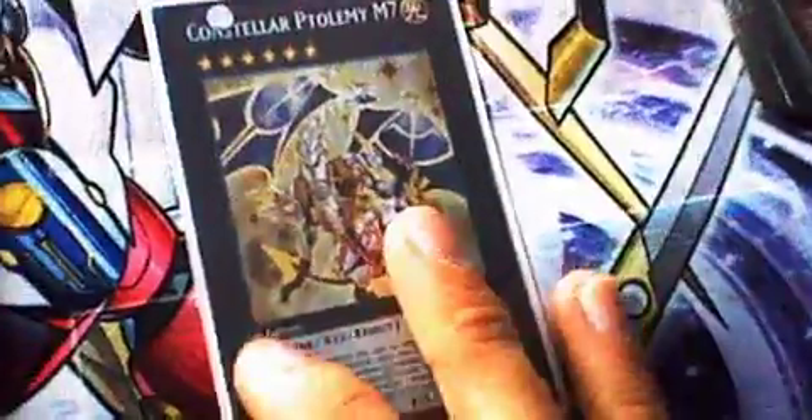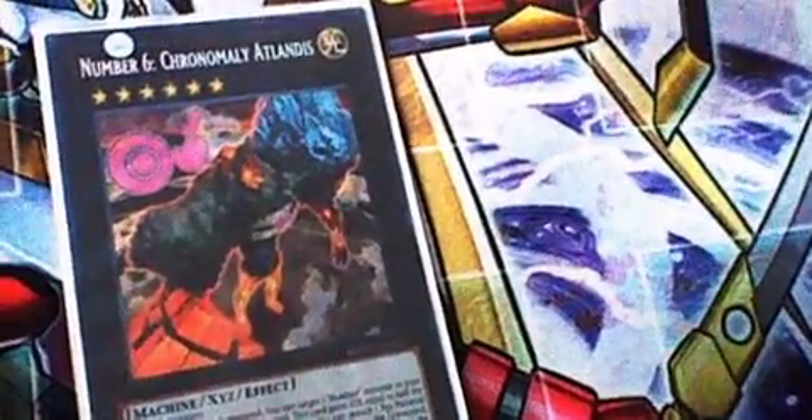1 Mecha Phantom Beast Dracossack is really good, but it's hard to build in this deck — M7 is expensive. Gaunt Launcher pops stuff. For the Numbers, I'm playing 3 Numbers. I'm playing Number 6: Chronomaly Atlandis. I don't have a Strike Bouncer, but this is a pretty good card. I think you can equip a Number, and when you detach it, you add a Xyz material — you send a Number to the graveyard and halve your opponent's life points. But note, you can't conduct your battle phase, but it's really good, it's broken.